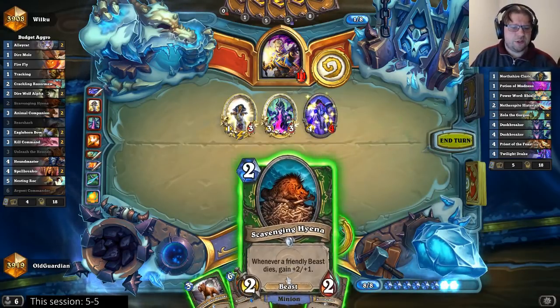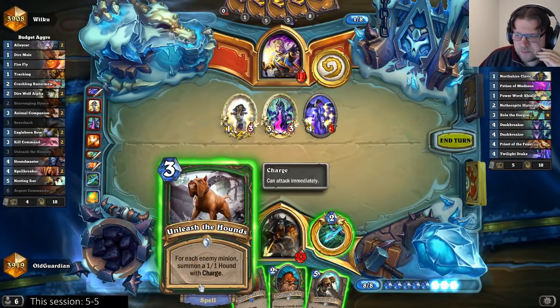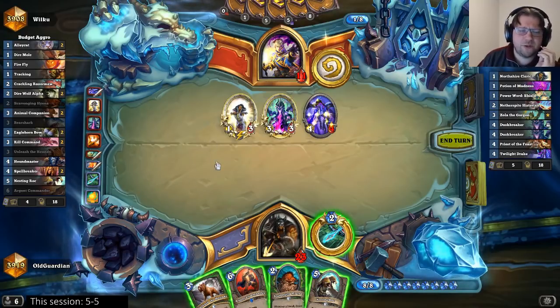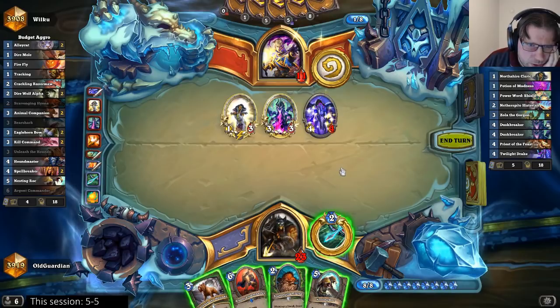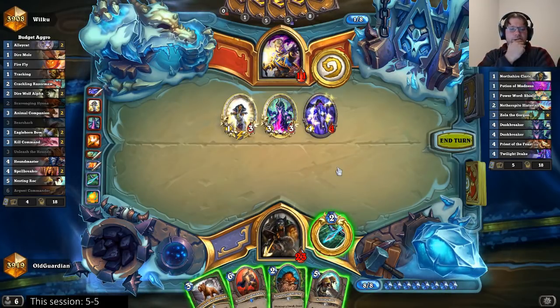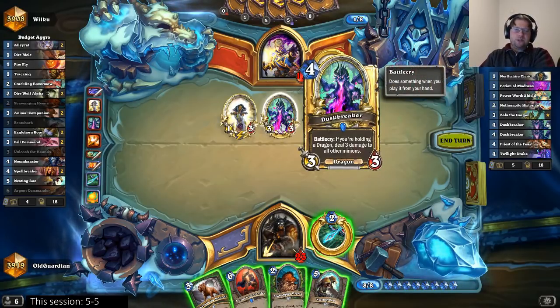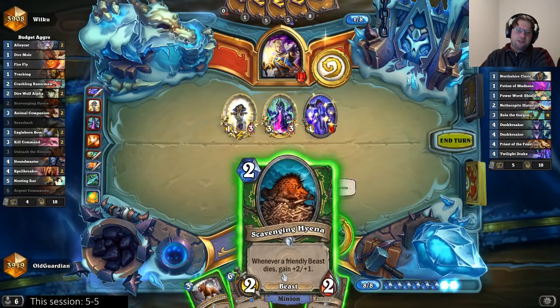If I now play the Scavenging Hyena, Unleash... Any special reason to play Firefly or Jeweled Macaw? Jeweled Macaw is a value card, not a tempo card — this deck is not nearly slow enough to play Jeweled Macaw. Hyena Unleash — if I kill off the tree into the Duskbreaker, the Hyena becomes an 8/5.